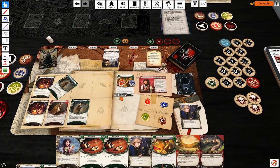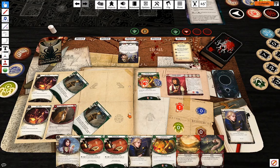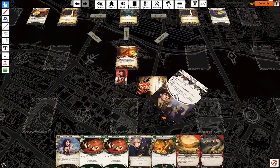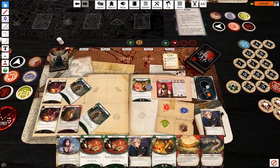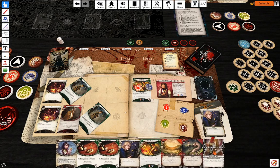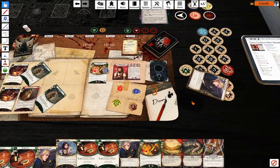Up by one. No problems here. Going to draw a card from Pickpocketing after evade, gain a resource. Draw a card — Abandoned and Alone. One Take card, one Manual Dexterity. That's totally fine.